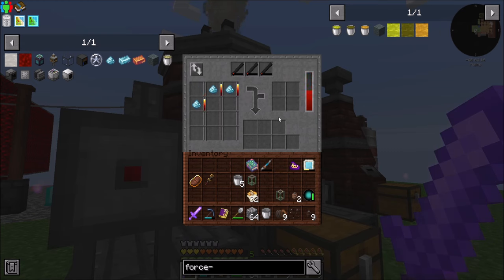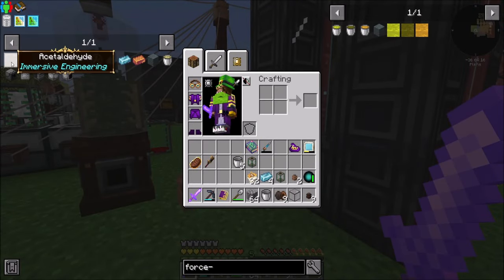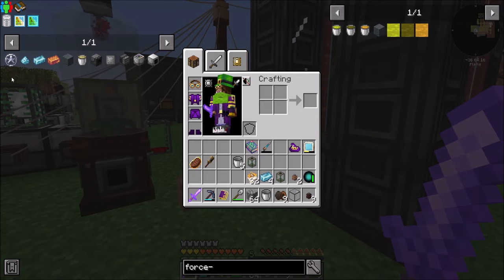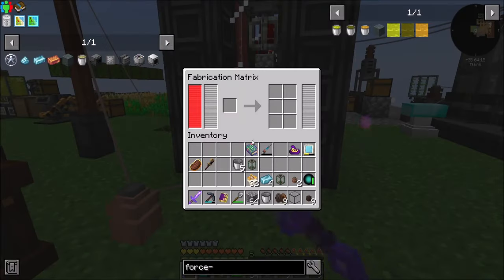We're draining power — hooray! Nice, Neo ingots! We did it, we did the thing! So I can remove all this from my to-do list, and then we can get back to making our tier 4 crusher that I didn't really want to make.